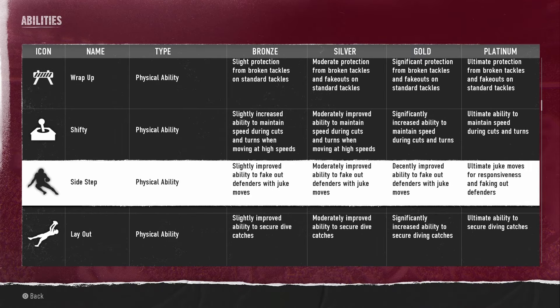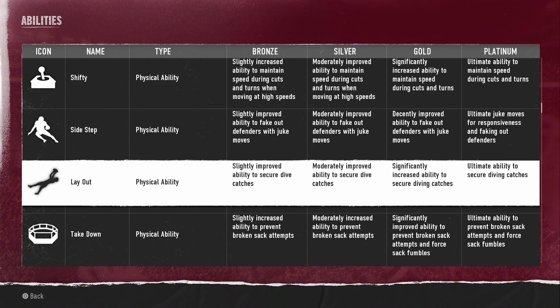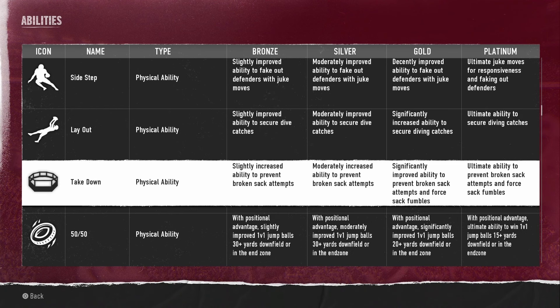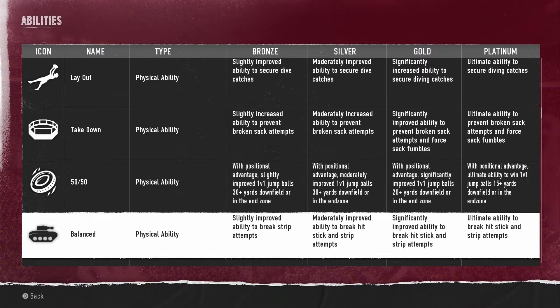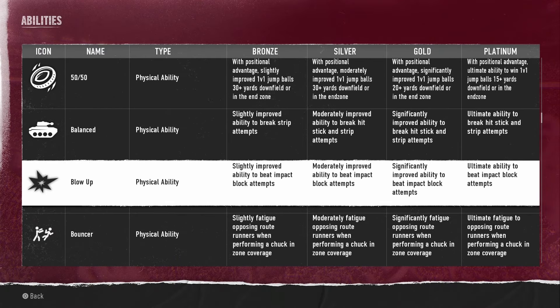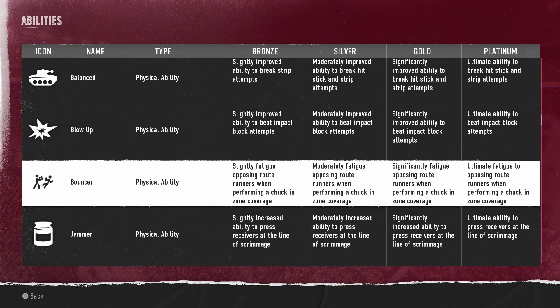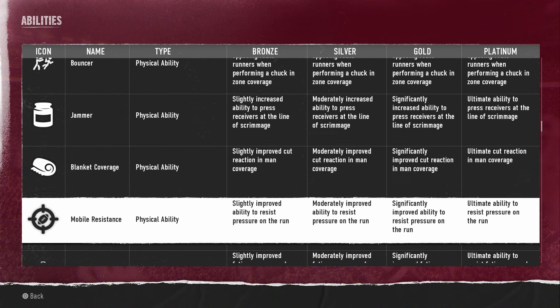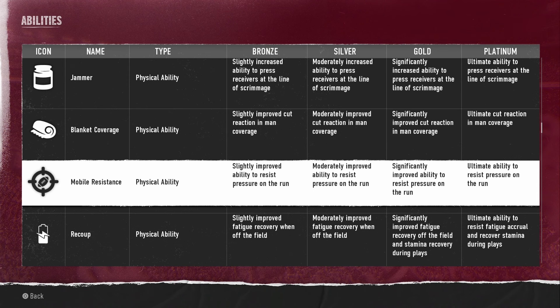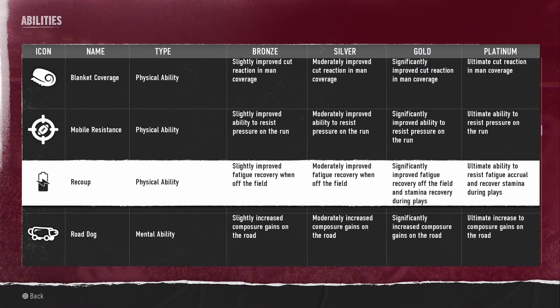Shifty gives increased ability to maintain speed during cuts and turns at high speeds. Side Step improves the ability to fake out defenders with juke moves. Layout improves the ability to secure dive catches. Take Down increases the ability to prevent broken sack attempts. 50/50 gives positional advantage on 1v1 jump balls with more advantage and deeper range the higher the tier. Balance improves resistance to strip attempts, and Blow Up gives improved ability to beat impact block attempts. Bouncer fatigues opposing route runners when performing a chuck in zone coverage — which could be really handy with the new wear and tear system. Jammer gives the ability to press receivers at the line of scrimmage, and Blanket gives improved cut reaction in man coverage.